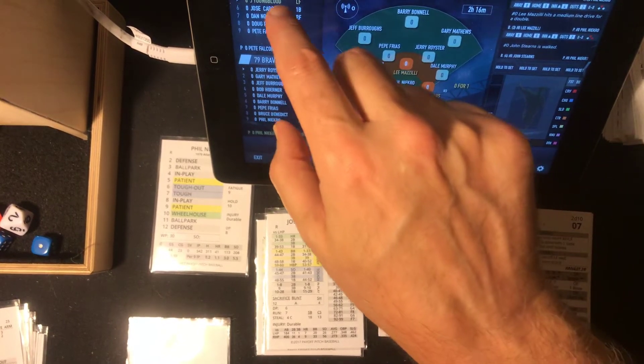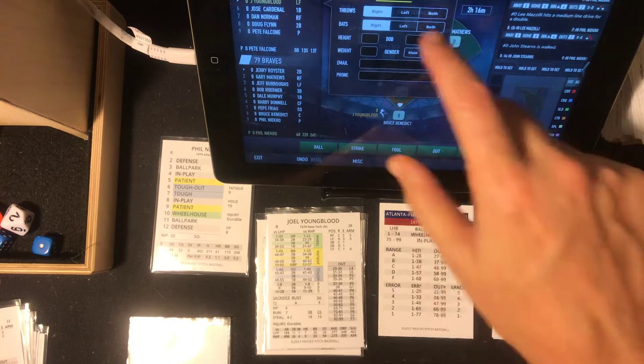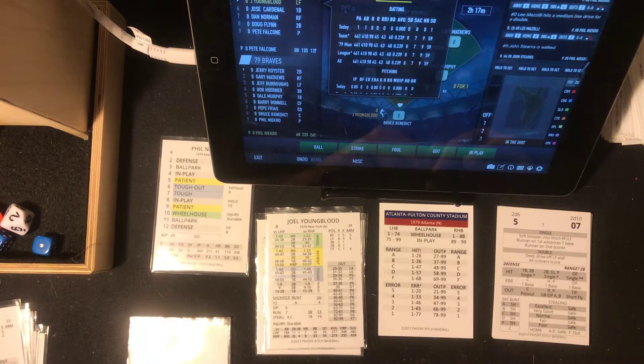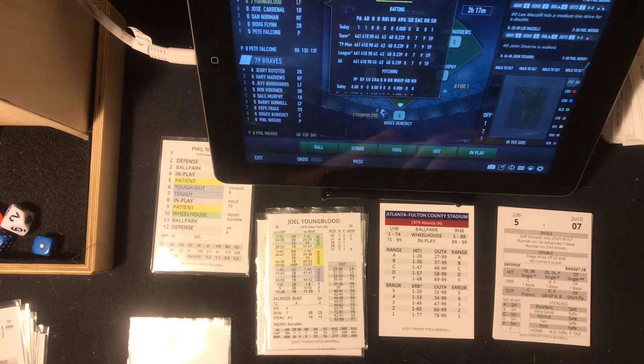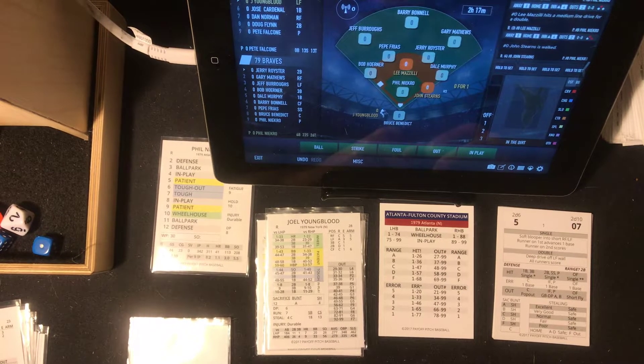So Joel Youngblood — let's find out how he's doing this season. I'm going to tap on his name and it gives us the stats for the season. It tells me that he's batting .239. In reality, he batted about .274. He's got nine home runs and 43 RBIs in our replay. In reality, he had 16 home runs. So it's Joel Youngblood at the plate — he's a right-handed batter with two outs, runners on first and second.